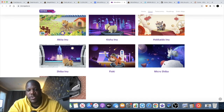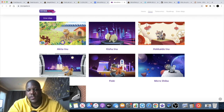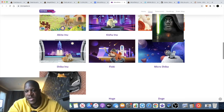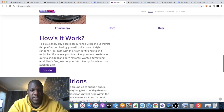This one is a legendary one right here. Legendary ones are worth the most a lot of the time. You can see they've got Akita Inu, Kishū Inu, Floki, Shiba Inu, Flocky, Funk Puppy, Hokkaido, and Micro Shiba. There are a few other ones like Hoge and Doge.